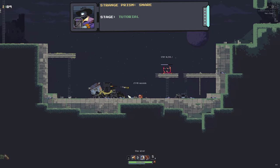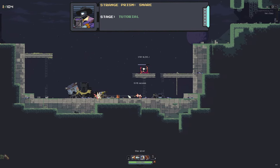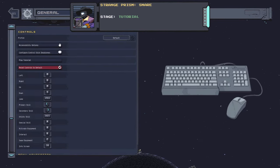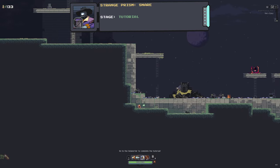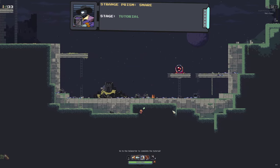The first prism is for Bandit and it can be found on the tutorial stage. If you don't know how to replay the tutorial, you can do so by opening up your settings, going over to controls, then clicking on play tutorial. Once you do so, you will want to go to the left of the stage and climb down this vine, then go to the right and collect the prism.